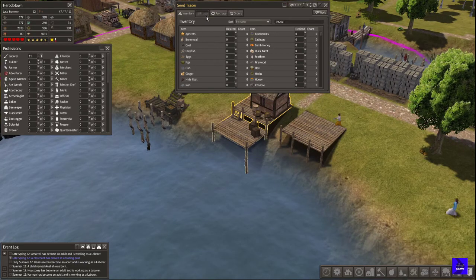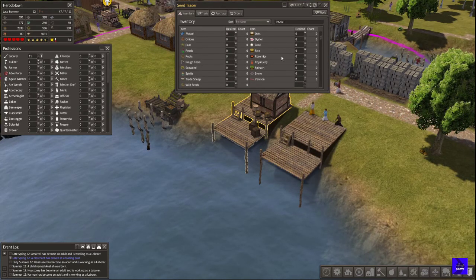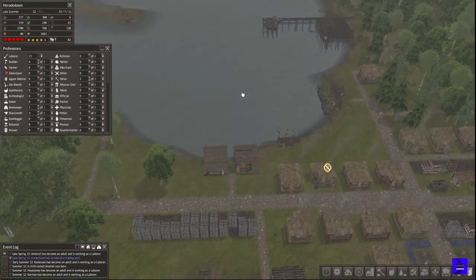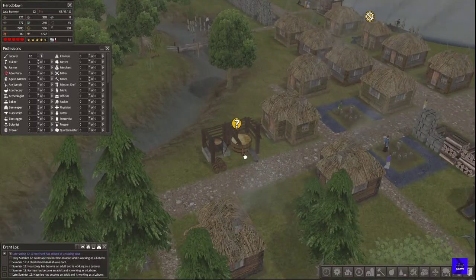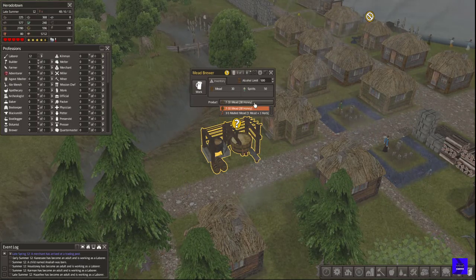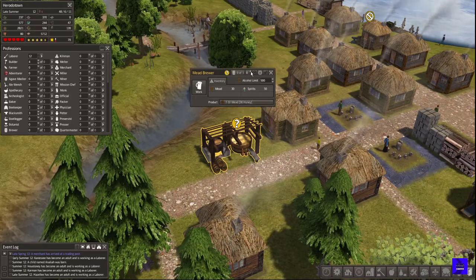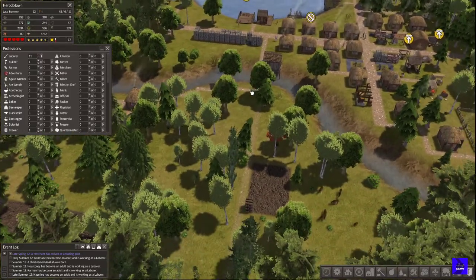We've got a seed trader here. The seed trader is going to need a ton of trading materials because seeds are quite expensive in this game, so we'll give them a lot. And I did notice — we're going to have alcohol in our town eventually! We can have mead or mulled mead. I think we'll just go with plain old regular mead for a bit.